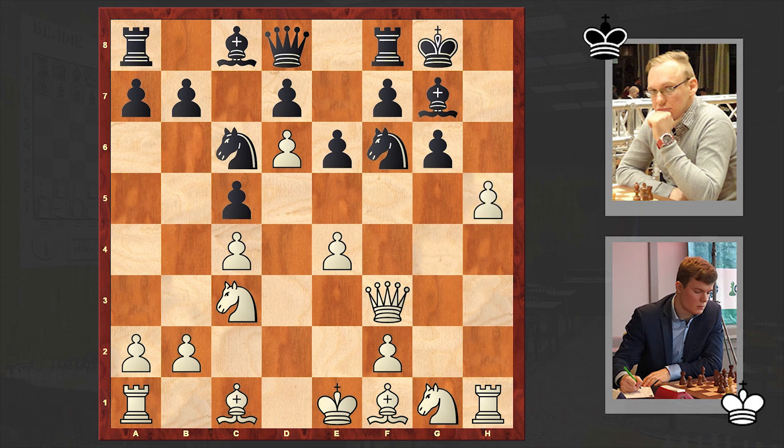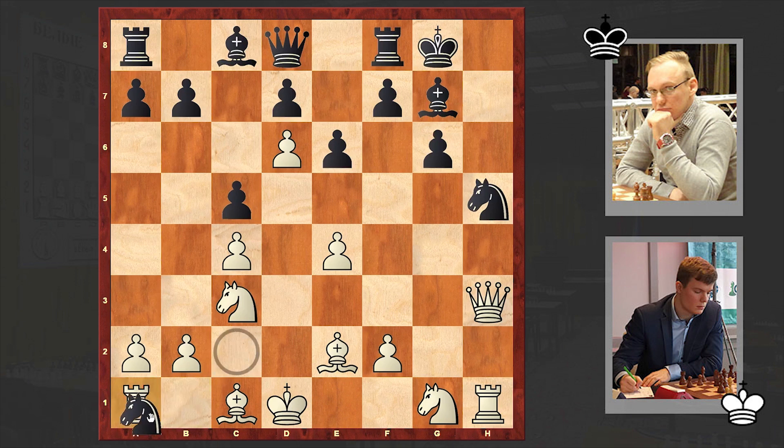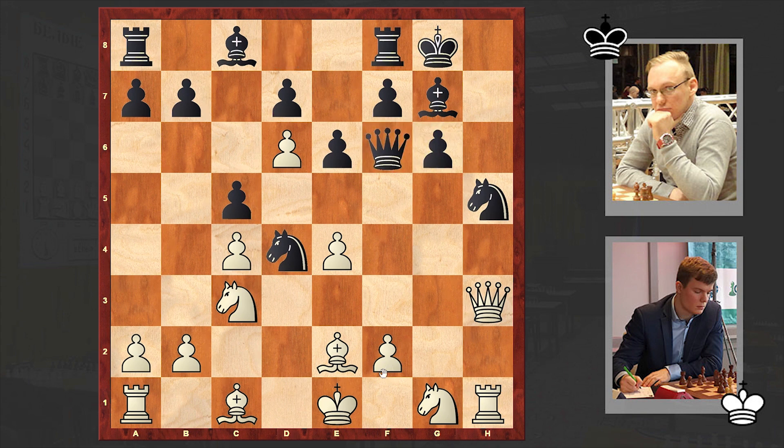The one who is on the attacking side is white. The one who has the initiative is of course white. Nd4, Qh3. White is not interested in covering the c2 square and is inviting Nc2 check. But at the moment playing Nc2 check is not that good — in the end white has this Bxh5 move.